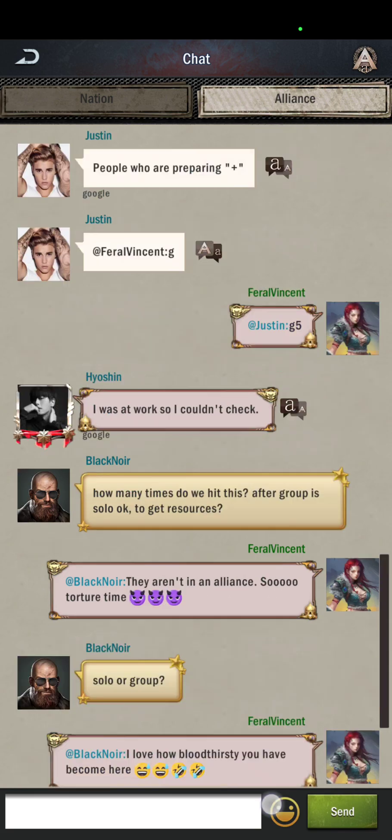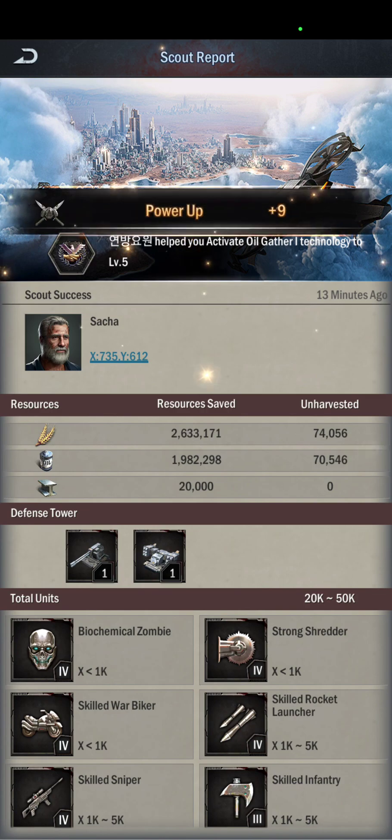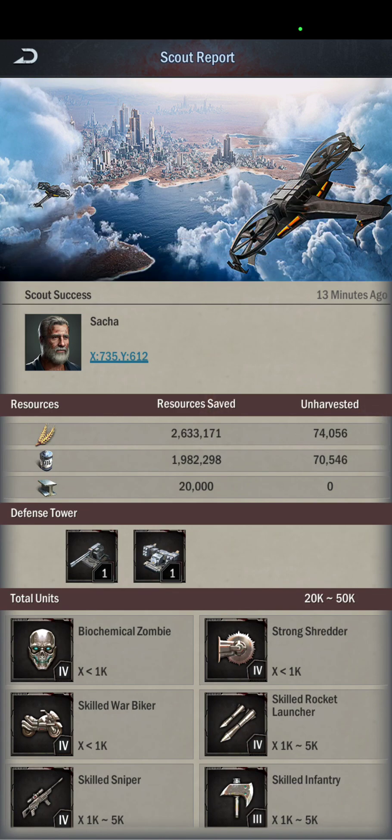Seeing as they have almost 2 million oil and 2.6 million food, and the most they can hope to protect is around 400K, you can loot almost all of this. This is a very good target to hit compared to the last one, because you have this 75,000 unharvested on top of all of this extra resource that they currently have in their bags - most likely because they redeemed a bunch of the chests. Especially early in the game, you can find people who will redeem their packs right away, and then I loot them.